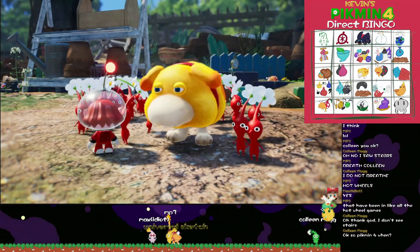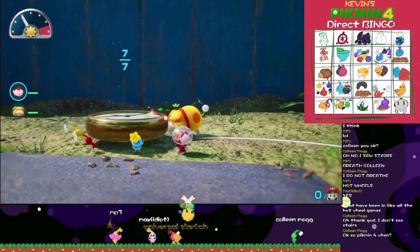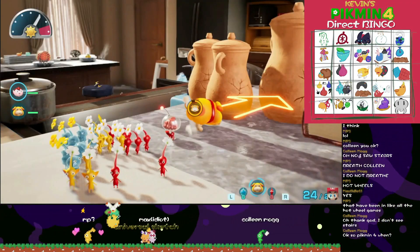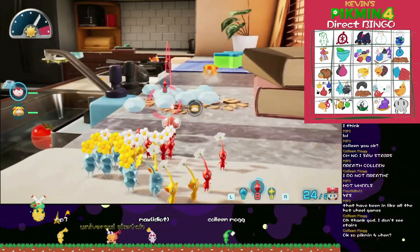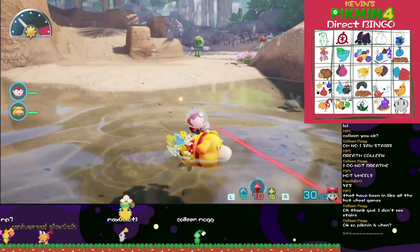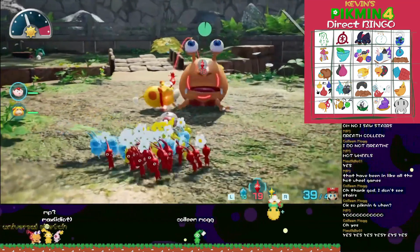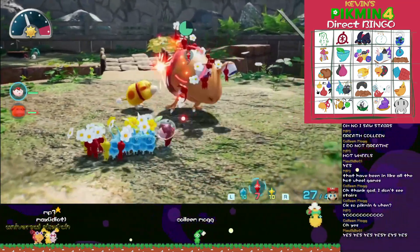We're actually getting our first little look at UI now too. The day meter is kind of interesting looking. And if you need a flotation device, well, there's one at the desert level. Ochi can even stand up to the wildest creatures. Bro does no damage.